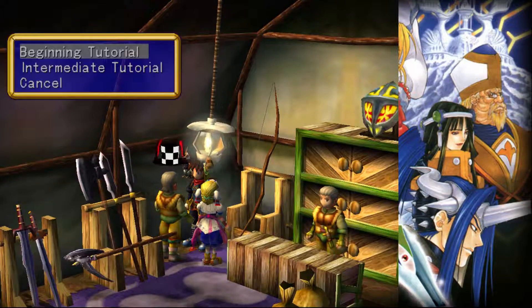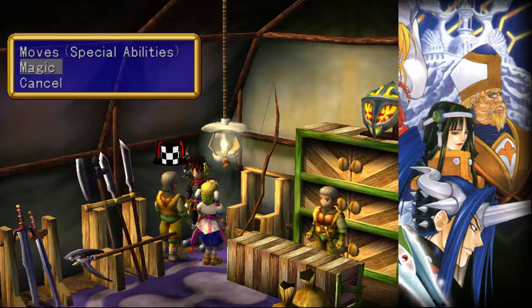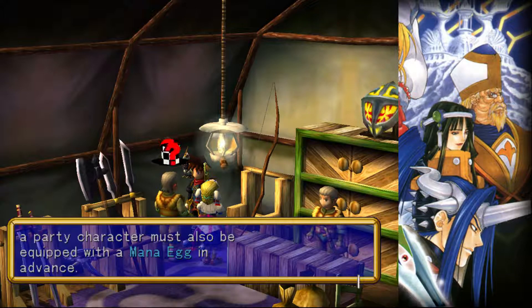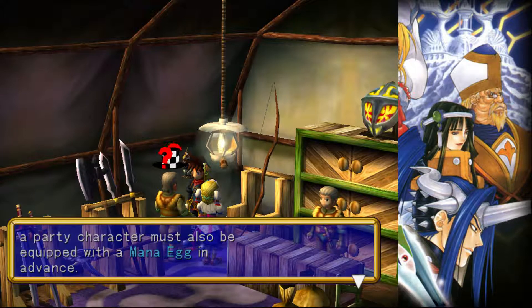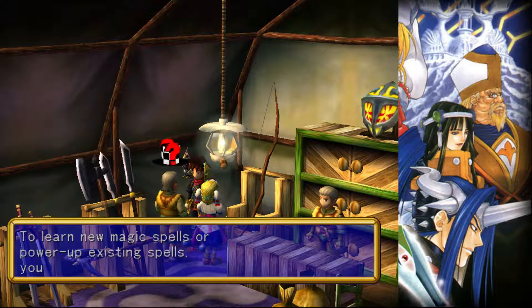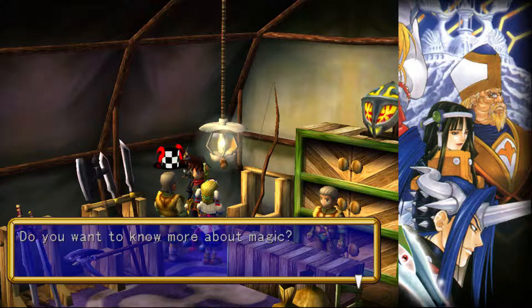Is there something you want to know about combat? Intermediate tutorial — select a tutorial topic. Magic. Magic can be used to attack the enemy or restore the HP of friends. To use magic, you need MP — magic points — but a party character must be equipped with a mana egg in advance. Magic is contained in mana eggs, so magic can only be used after a character is equipped with a mana egg. To learn new magic spells or power up existing spells, you need MC — magic coins. MCs are used not on the individual party member, but on the mana egg. Do you want to know more about magic?